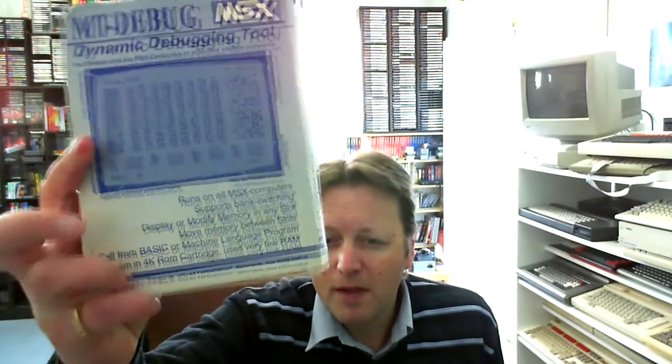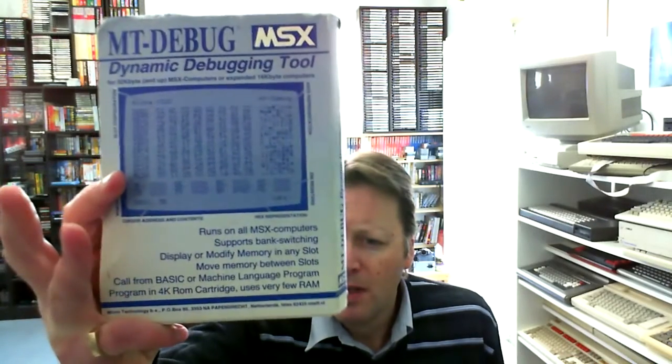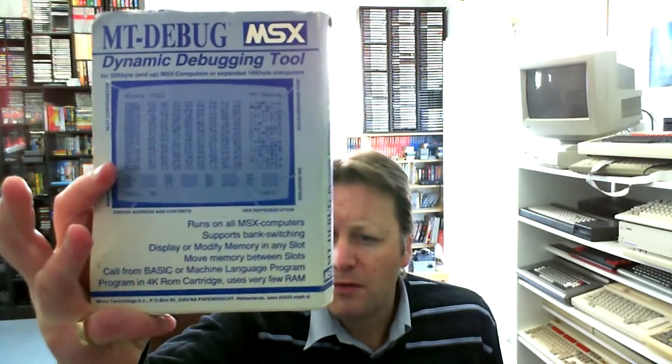It can move memory between slots, call BASIC or machine code programs, fits in a 4K ROM cartridge, and uses very little RAM. There's a little bit of translation needed — the box is a little squished, but it's actually in quite good condition.